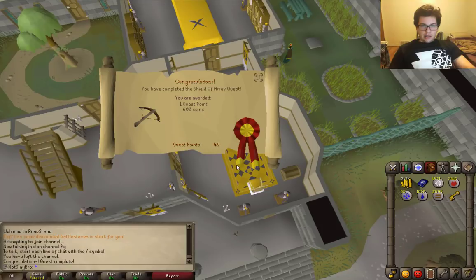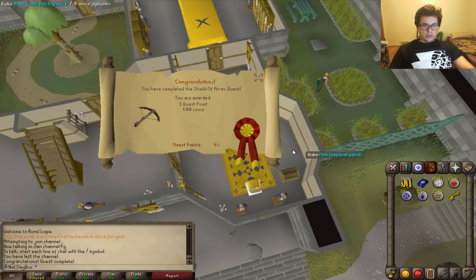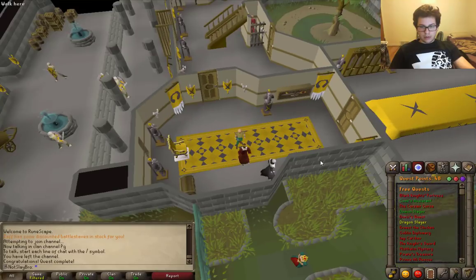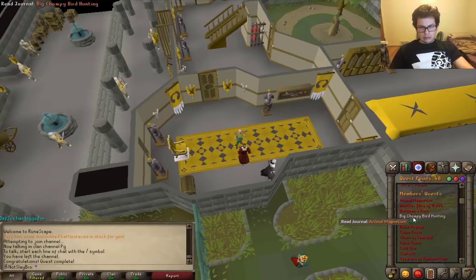Shield of Arrav is all done. Got a whopping 600 coins for the completion of that quest. It's quite an annoying one because you have to go get a partner — kind of stupid. Maybe we'll work on Dragon Slayer next. I'm not sure of the other one I have to do.